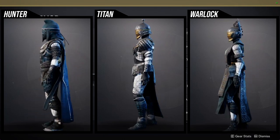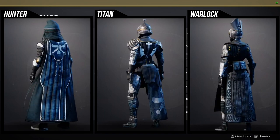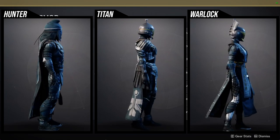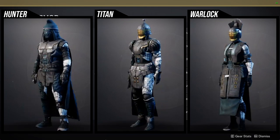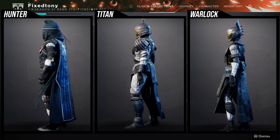Warlocks — I actually think you guys got the worst of it. The helmet is pretty terrible, and the chest piece is pretty terrible. The boots and the arms are probably the best pieces, but they are also asymmetrical. The bond is actually something I use quite a bit — the bond is really good.